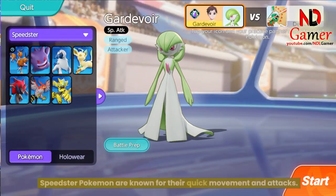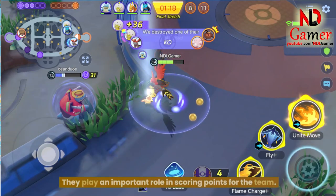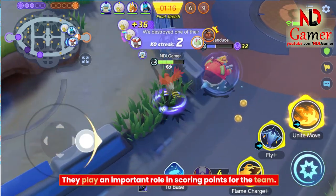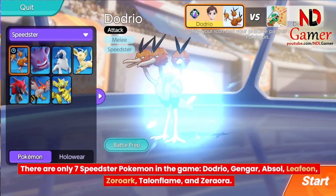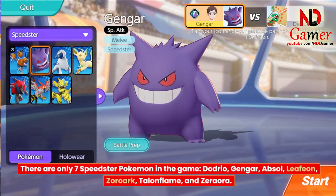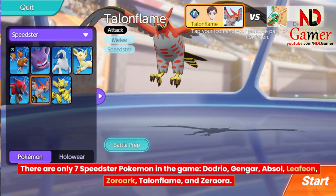Speedster Pokemon are known for their quick movement and attacks. They play an important role in scoring points for the team. There are only 7 Speedster Pokemon in the game: Dodrio, Gengar, Absol, Leafeon, Zoroark, Talonflame, and Zeraora.